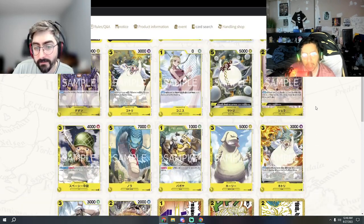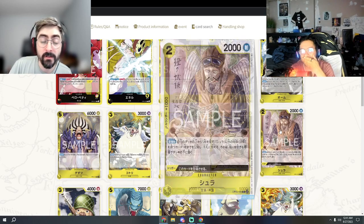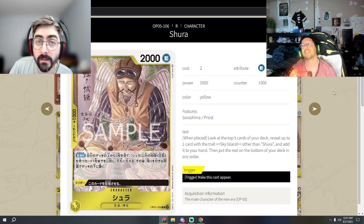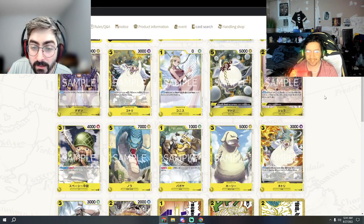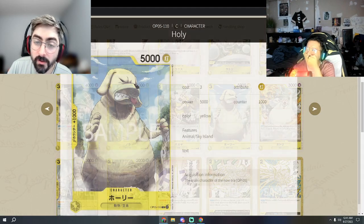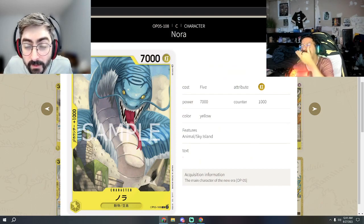Some things that don't really matter because the rest of Sky Island is basically trash. Shura has a trigger that lets him appear — he's the Sky Island searcher, so if we ever get a good Sky Island card to search, it'll be great. There's also a three-drop 5k vanilla with 1k counter, Holly, which is pretty cool, and a five-cost 7k vanilla, Nora the Snake — two other solid cards from the set.